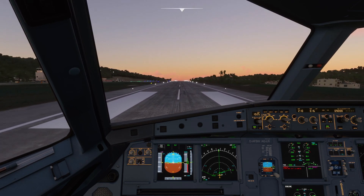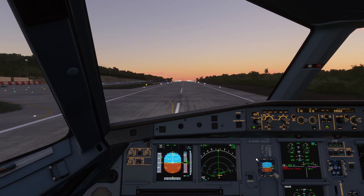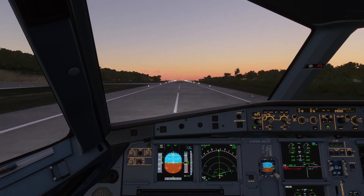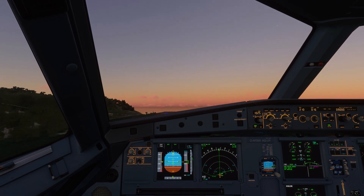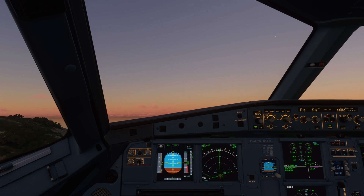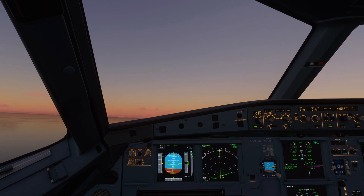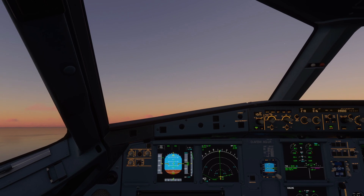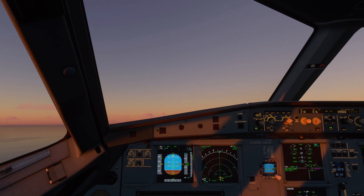Hurtling down the runway, I'm selecting manual heading select to make sure the aircraft doesn't bug out. 100 knots — V1, committed to takeoff — rotate. V2, positive rate, gear up. We hit the F-speed on the primary flight display, so we bring flaps 3 down to 2, then flaps 2 down to 1, and now we're targeting that S-speed. Shortly we'll get climb power as we climb out a little further.